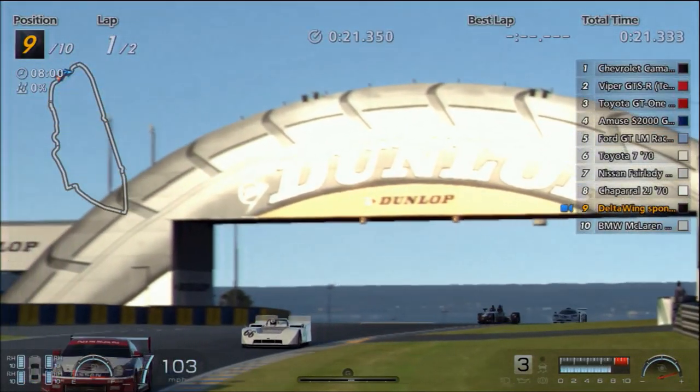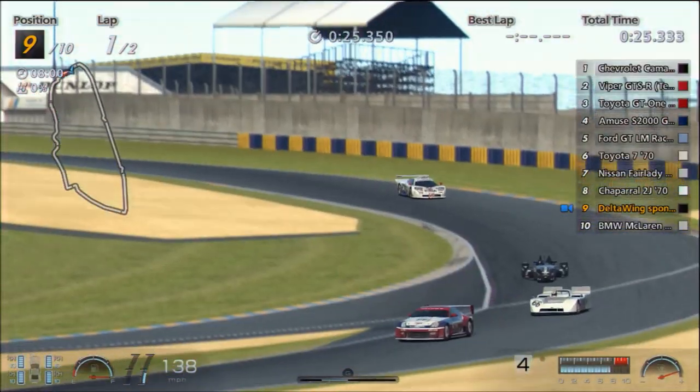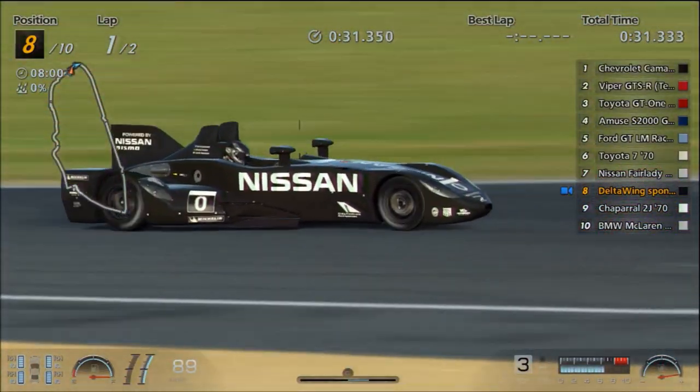We have two different Delta Wings in GT6: there's the 2012 black one and the 2013 chrome one. I personally prefer the look of the black one. The chrome one is quicker, and it's also significantly more powerful.